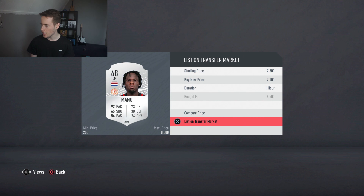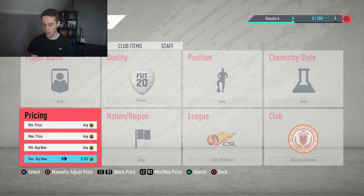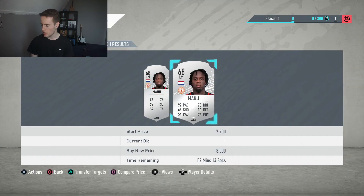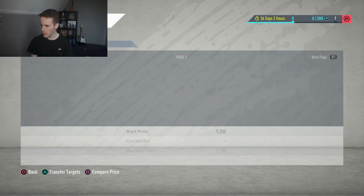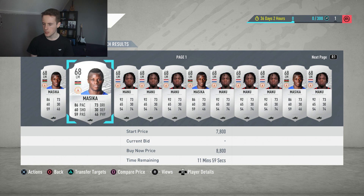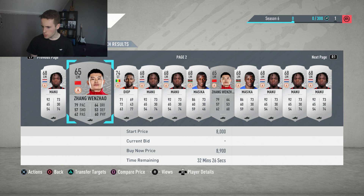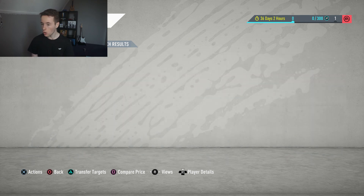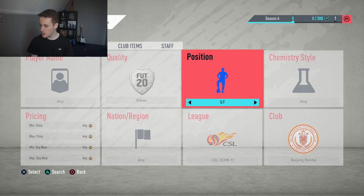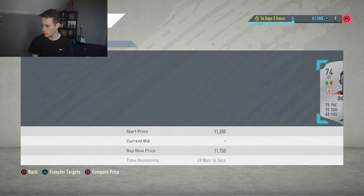Let me sell them all for 7,900 — there we go, and that was already a great deal. The cheapest one is around 8,000 coins right now. You're able to get about four players with this filter: there's a left mid Masika, Manu, a striker, another left mid. Diop is a very good one to get — I believe he's going for more than 10,000 coins. Let's have a quick look at how much Diop is going for.